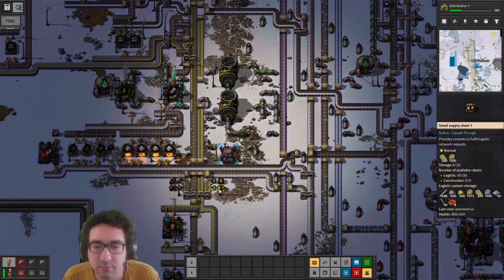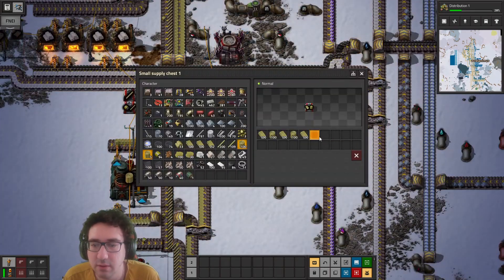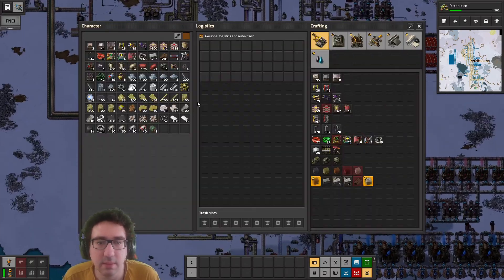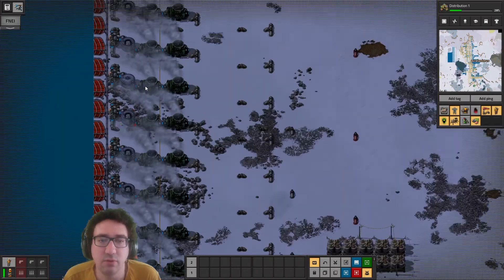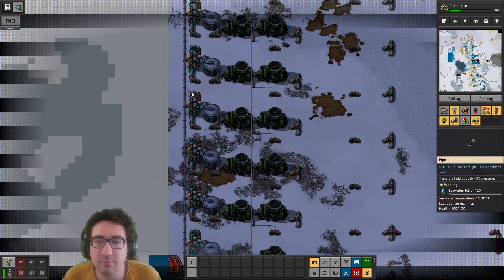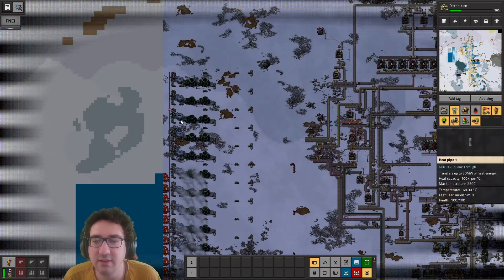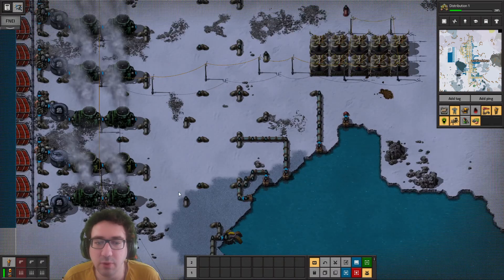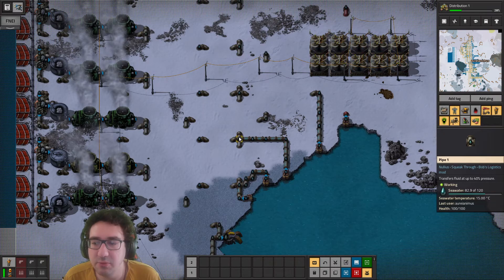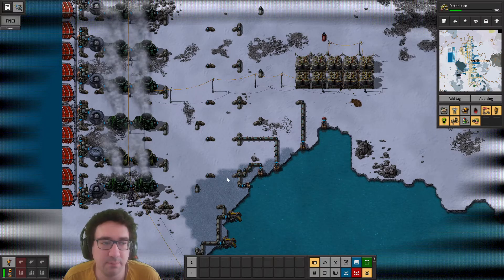Let's visit this and fix the low power issue. It might be a fluid issue, so we could try to add some extra sea water, or we could upgrade to level two pipe - that might also help. Though it doesn't look like they're at max capacity.